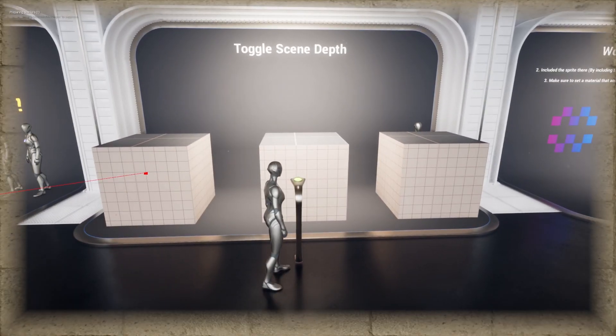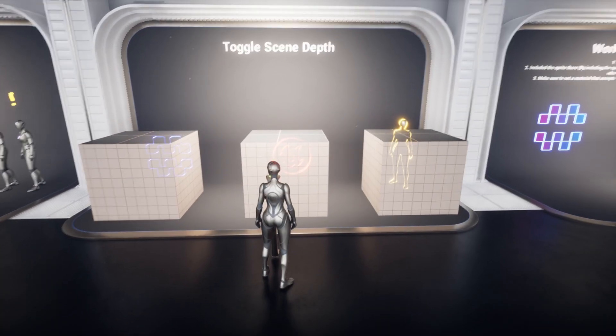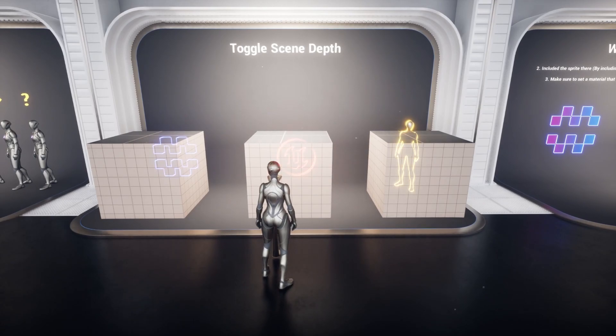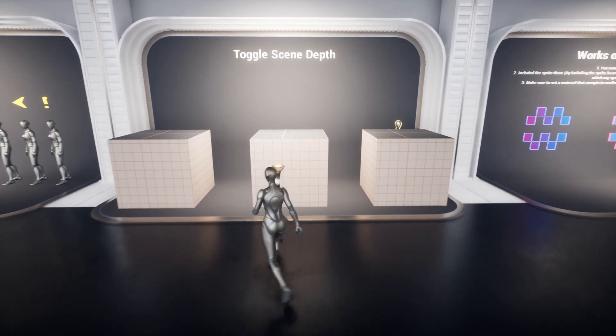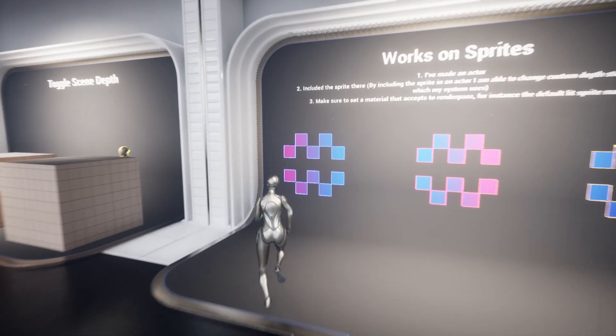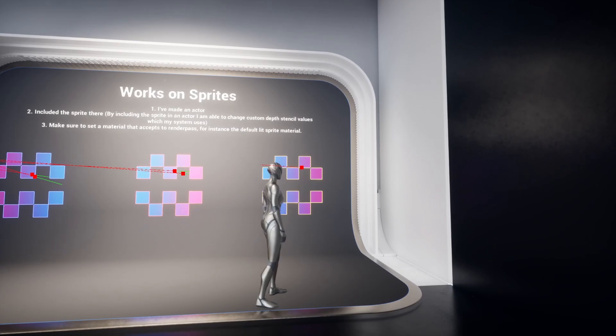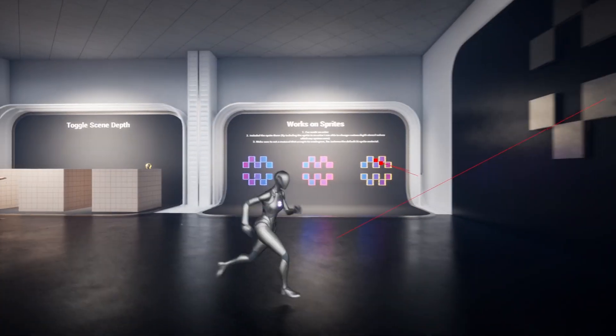Toggle scene depth — let's see what this does. We can see the outline through stuff. This is kind of giving me Left 4 Dead vibes, like when you can see your teammates getting attacked by the special zombies. It also works on sprites, which is pretty cool. I haven't really seen support for much 2D stuff in Unreal other than very specific things like Paper ZD. And yeah, that pretty much covers the outline.